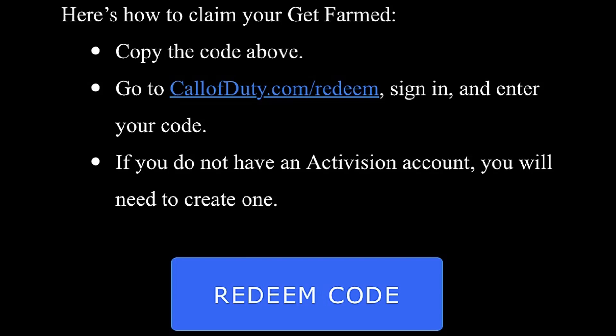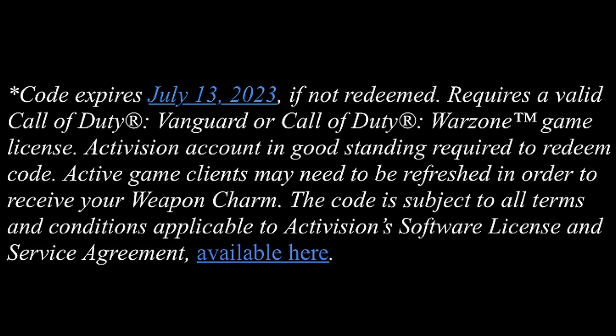If you do not have an Activision account, you will need to make one. After you make the Activision account, you'll have to sign up for the Call of Duty League newsletter. They'll send you an email — it won't be instant, you'll get it probably a day or two later. The code expires on July 13th, so that's the last day to do it.